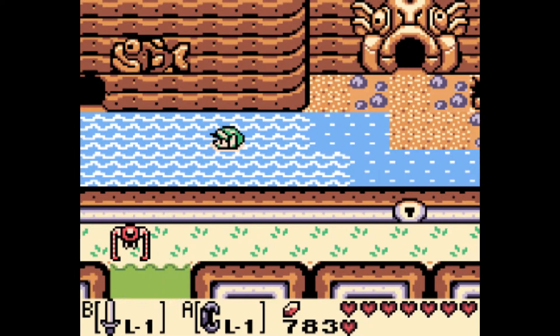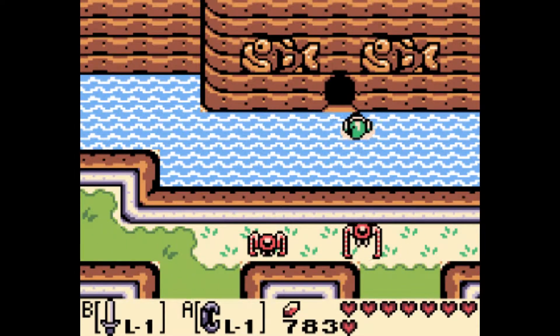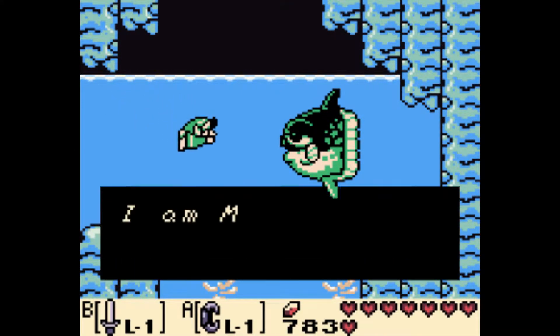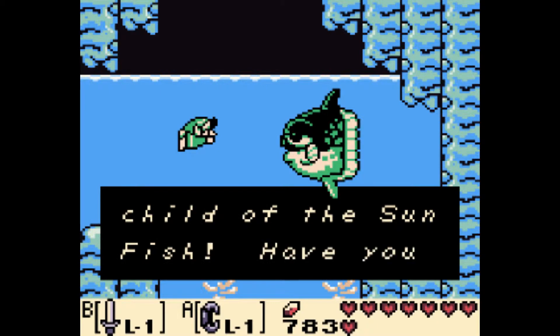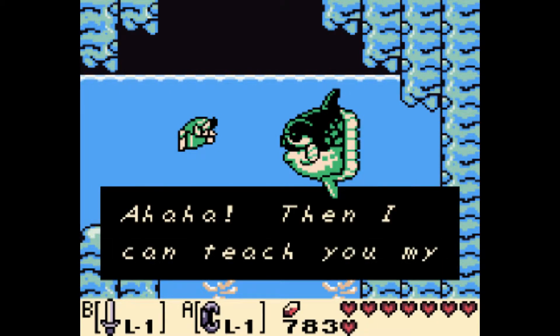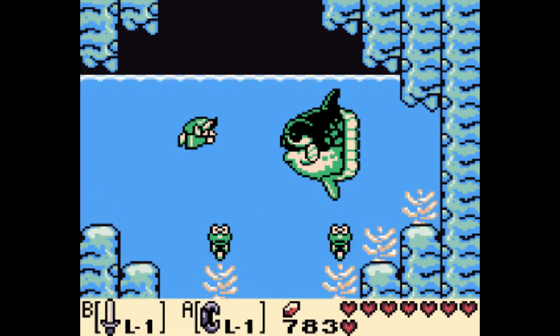This is part 16 of our Link's Awakening walkthrough. We just finished up the fourth dungeon in the game — Angler's Tunnel, one of the toughest dungeons in any of the games. Now we're going to be doing some item collecting, including getting Manbo's Mambo, the second song we get for the ocarina.